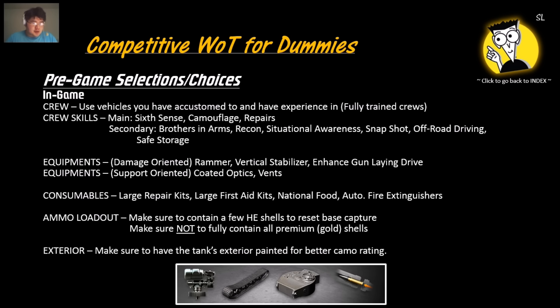For in-game selections, use vehicles you are accustomed to and have experience in. Fully trained crew is a lot better than 75% or 50% trained. For crew skills, the main three are sixth sense, camouflage, and repairs — those are what tournament players always use. The secondary skills are Brothers in Arms, Recon, Situational Awareness, Snapshot, Off-Road Driving, and Safe Stowage. Get the top three first, then add the secondaries.